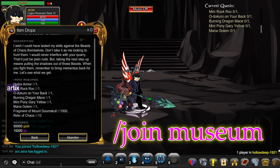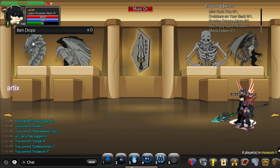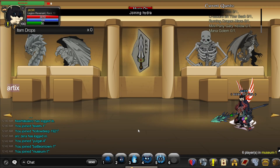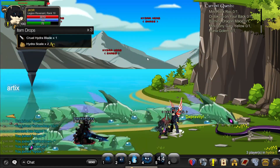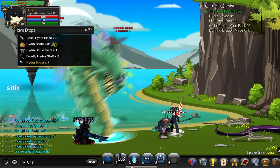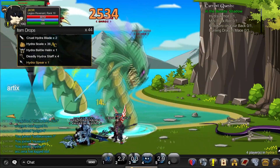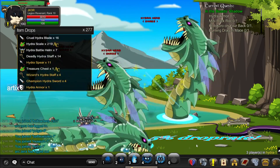So basically, you're going to join a museum and just click on Hydra. There could be people here fighting for Hydra, trying to get Hydra Armor. Let's see how long it's going to take me to get a Hydra Armor. Alright, finally we've got a Hydra Armor — pretty Hydra.